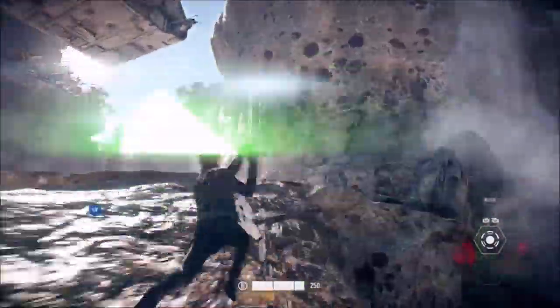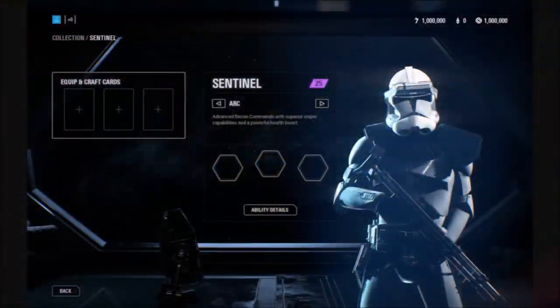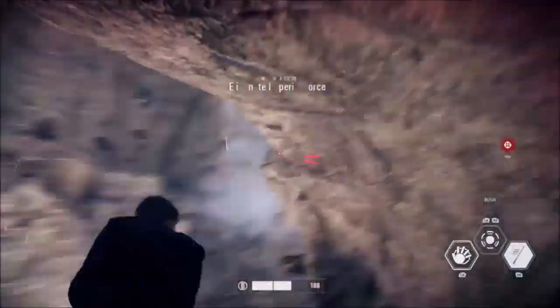Next, on to the ARC Trooper — this is really exciting. It seems they're adding a whole new class for the special characters. We have the Enforcer and Aerial: the Aerial covers all your jump pack troopers, and the Enforcers are like your death troopers, wookie warriors, and flame troopers. It seems we're getting a new class called the Sentinel, and this is what the ARC Trooper is going to be a part of.